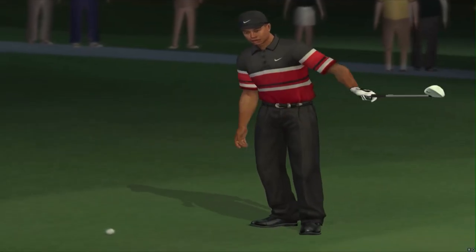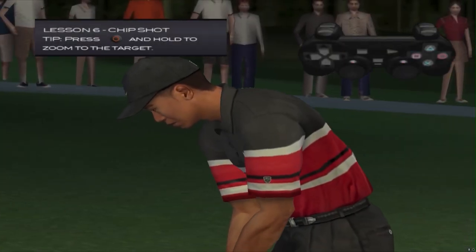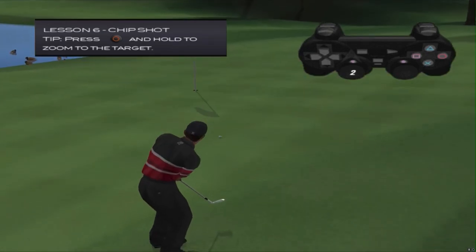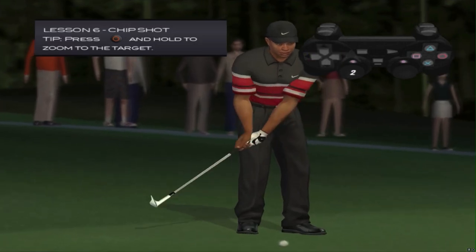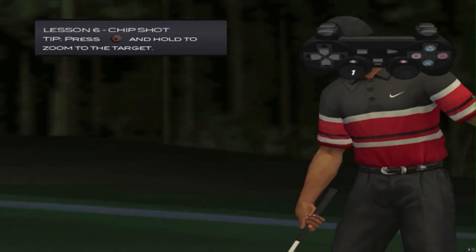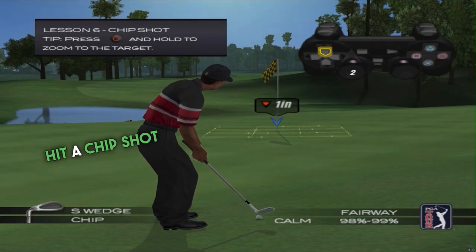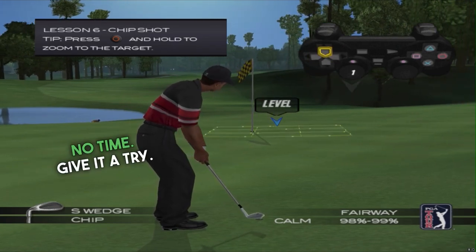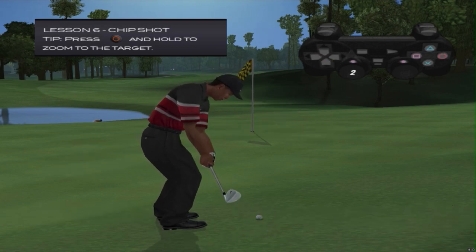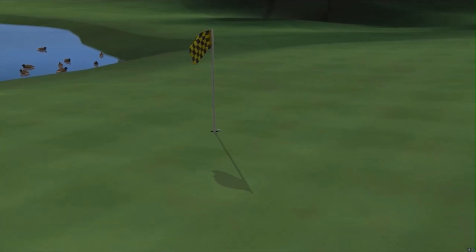Hey, there we go. As another tool to help you with your short game, we've added a new chip shot this year. When you find yourself in a position where you can't quite putt the ball to the hole, try a chip shot. Based on the club selected, the shot carry-to-roll ratio will be affected. Chipping with the five-iron will generate minimal carry but lots of roll. Chipping with the sand wedge may give you a more equal carry-to-roll ratio. Hit a chip shot onto the green and notice the ball's behavior. Look at that right there.